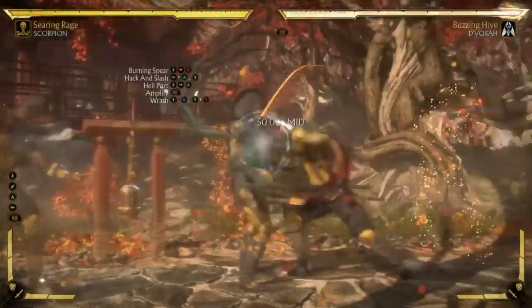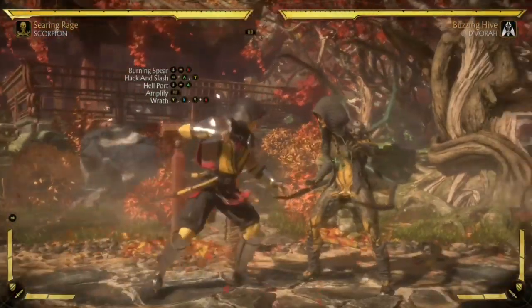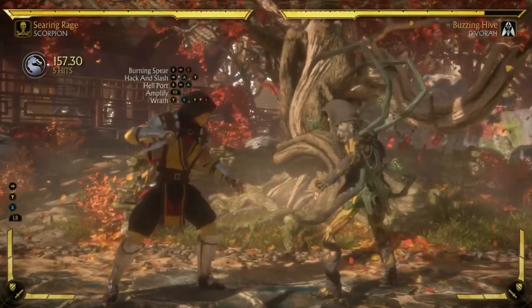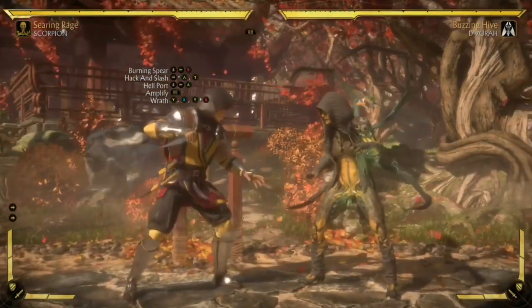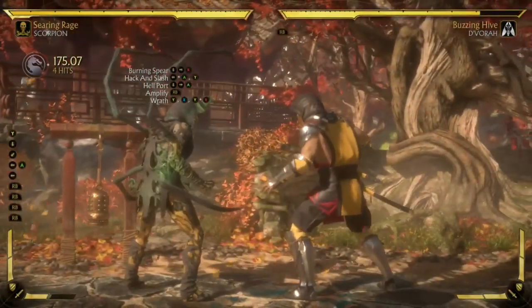After the burning spear, whether you do it or not, you're going to do the hack and slash, and then that last move gets canceled into the amplified hell port. From there, you're going to do the wrath combo. Let's go ahead and do that hack and slash into the amplified hell port — it'll look like that.